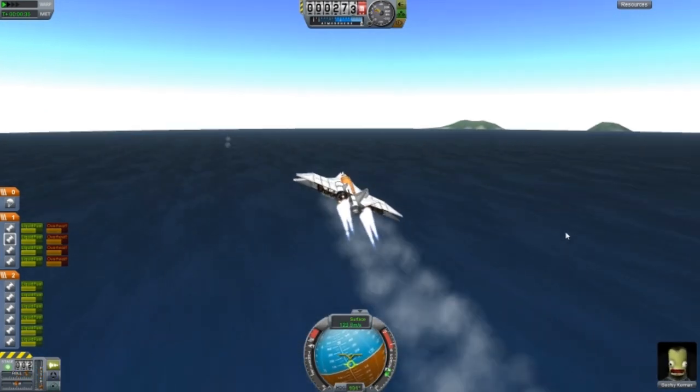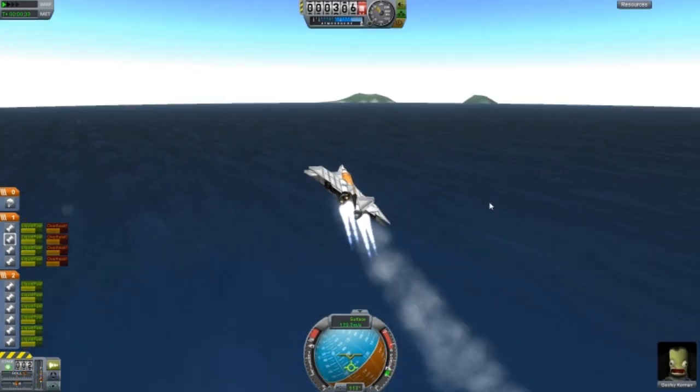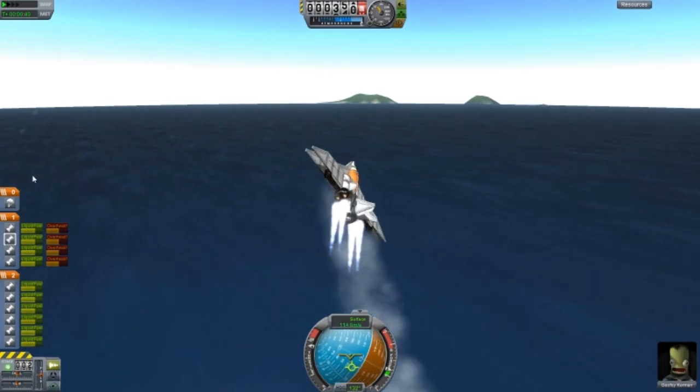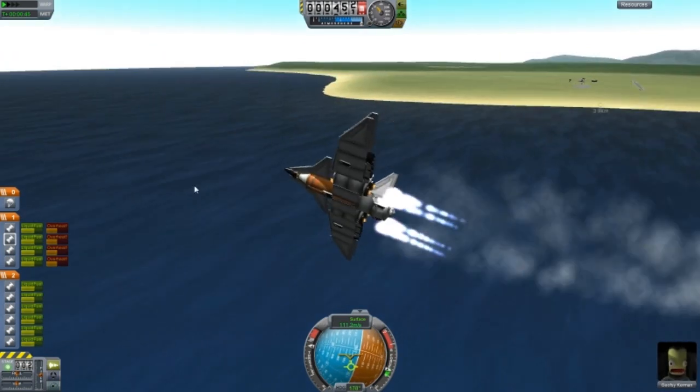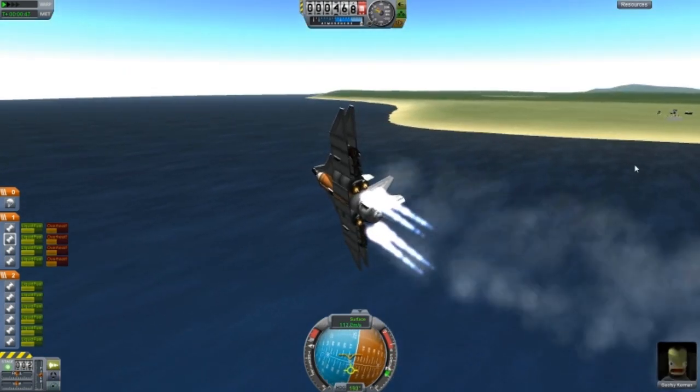I might want to throttle down, because these engines are overheating. And we do have a parachute — if you use the parachute, things will disconnect and smash to pieces. So beware.